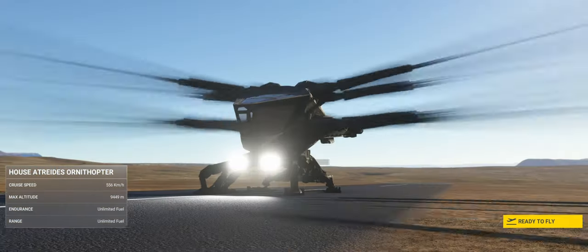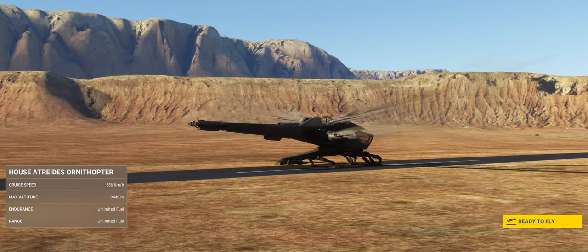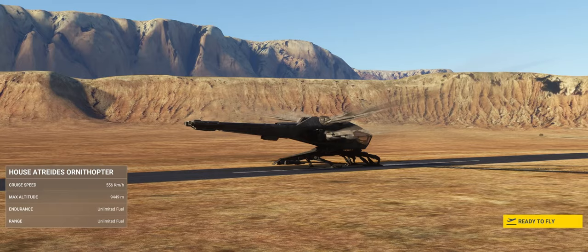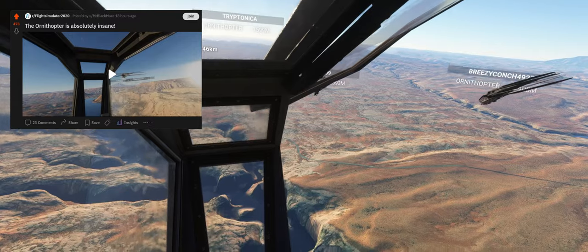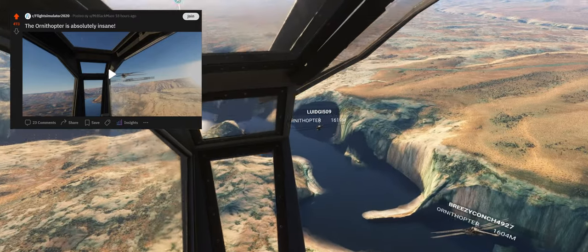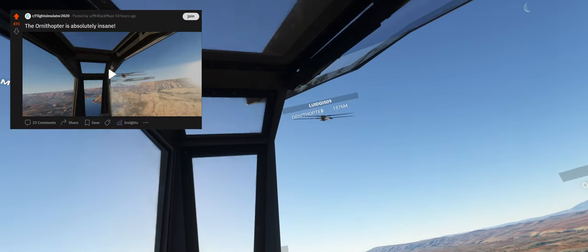If you're a Star Citizen pilot or a fan of sci-fi, the Ornithopter from Dune must be the best thing ever to make its way into Flight Sim 2020. I've been sharing a few clips already on Reddit showing its epic capabilities, and in this video I'll run you through some of the basics to get you set up for piloting your Ornithopter in much the same fashion.